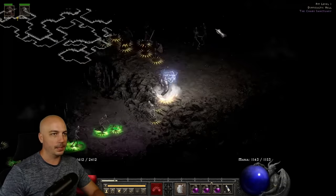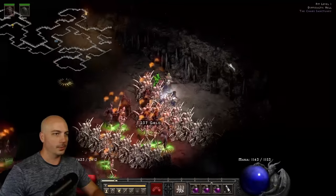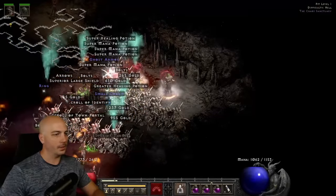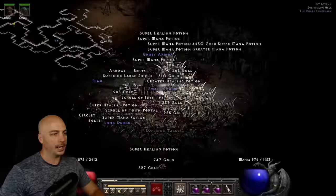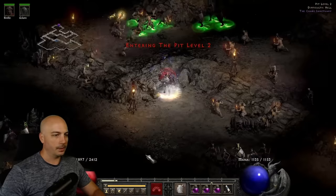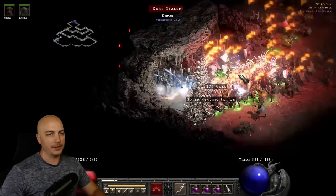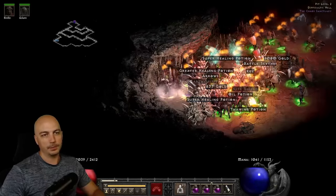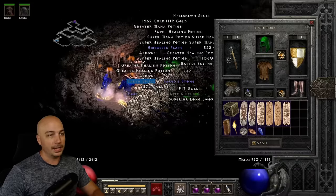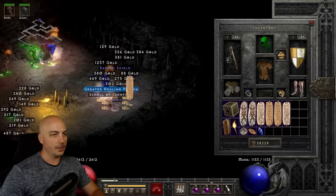Heading down to the lower level of the Pits for more density — drop some Bone Walls for safety, fire a few Bone Spears, a couple monsters go down, start popping bodies, and it's absolute wreckage. Even with the Bone Wall, you get a ton of survivability and safety that you'd normally get from the skeletons on the Summoner. A lot going for this particular build — it's even better than I remember, and I haven't used this one in a while.